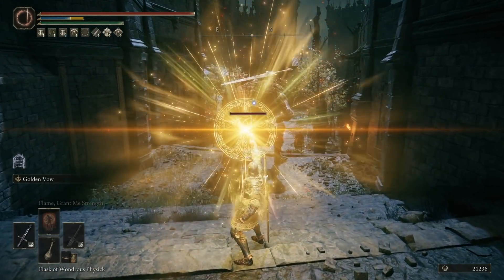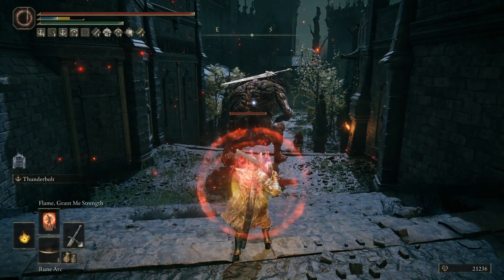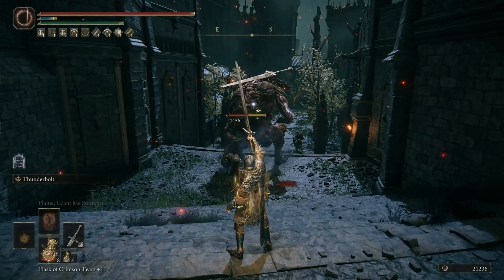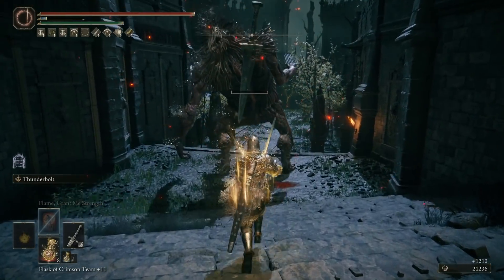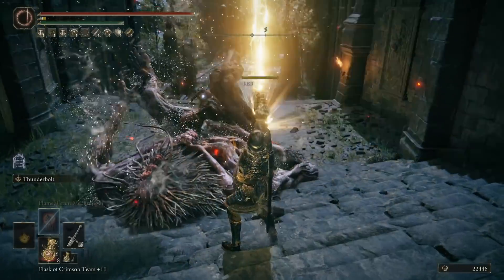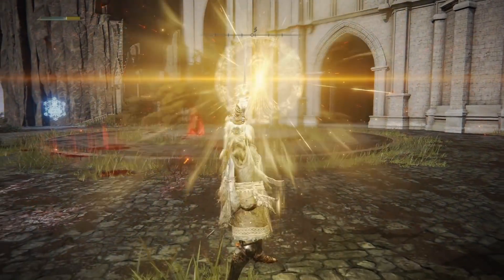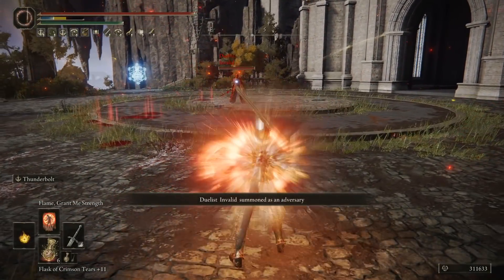But the thing is, you really don't need all of these buffs for it to pop. One of the things that's really good is — hey, I don't need to put Flame on, I don't need Golden Fowl, I don't need my Wondrous. I just need this Ash of War and a well-built Dex weapon, and I'm solid. Guardian Sword Spear would technically be the perfect weapon here, but I really like this Greatsword and wanted to do a build with it, and this kind of just felt right.